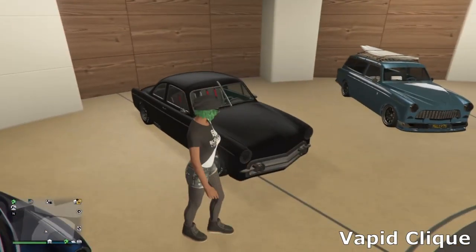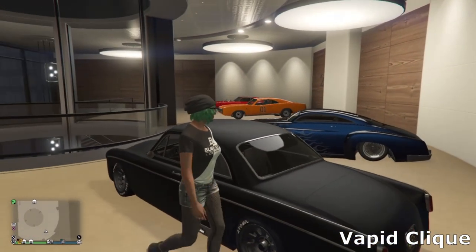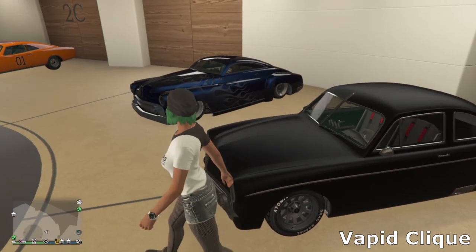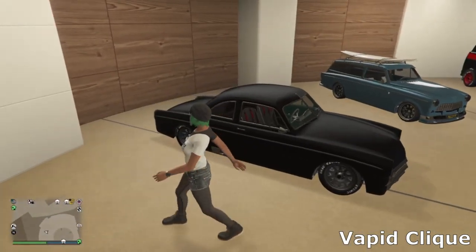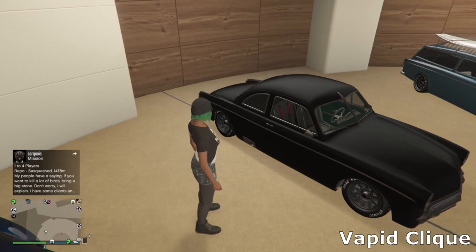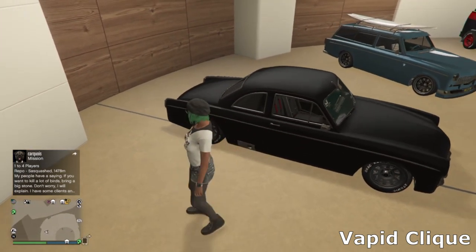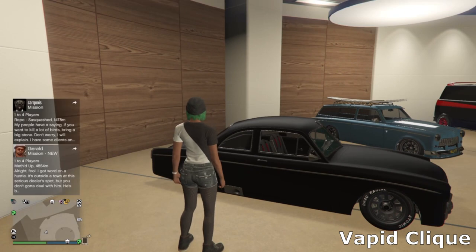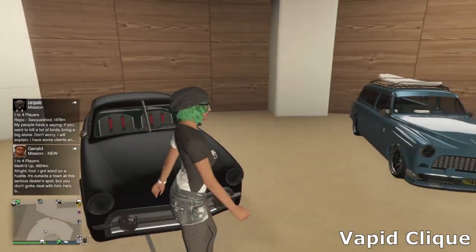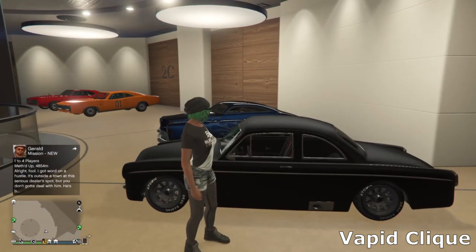Then the next car is the Vapid Clique — a fairly new muscle car that doesn't really look like a muscle car, it's sort of more of a classic car, but it is in the muscle category. I tried to make it look like a mean resto-mod, almost like a classic NASCAR — it's got the stripped interior in there. We've got a chrome plated side pipe, some simple alloy muscle wheels with tire lettering, and a matte black paint. It came out really nice and it's a pretty fast car in the muscle category.